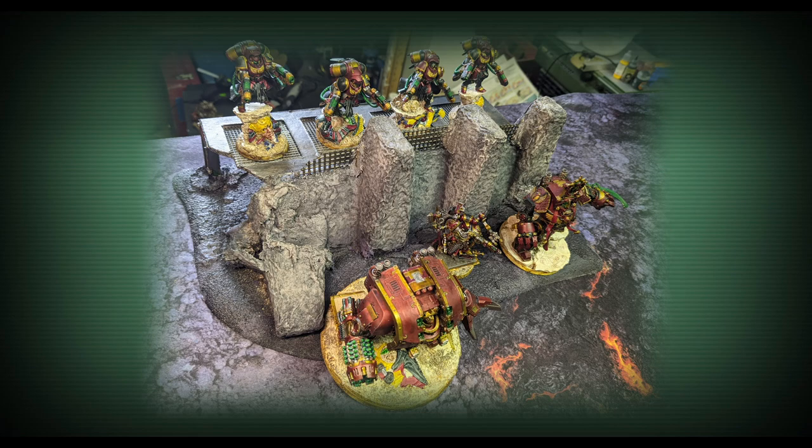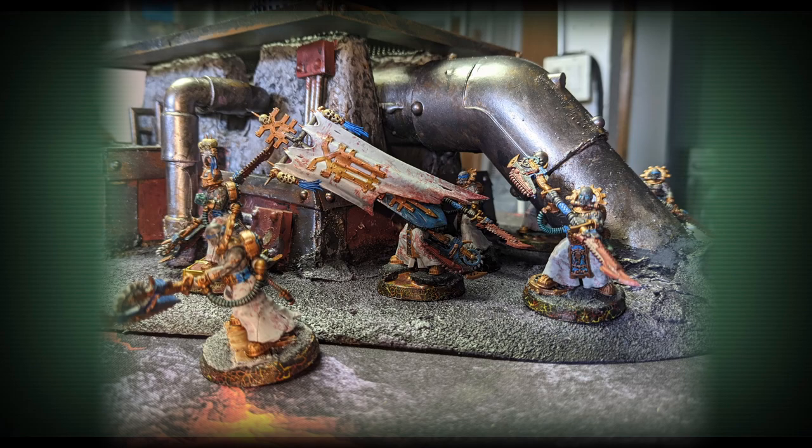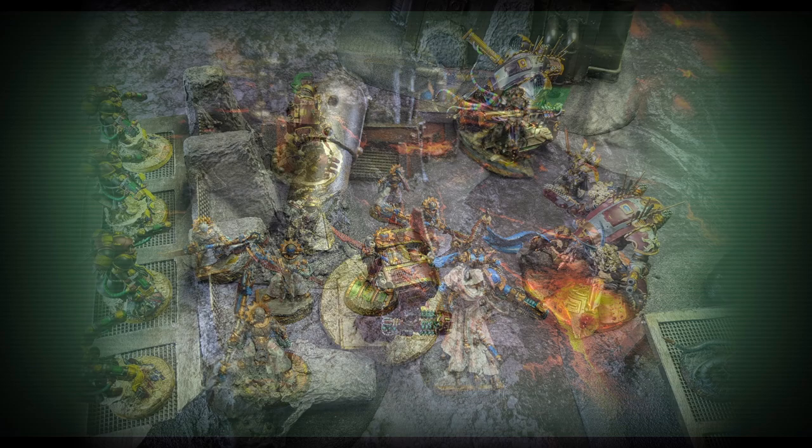Chapter Master, we have engaged the heretics at the chemical processing facility in the volcanic ash wastes. They have brought many great war machines to bear, and they attack with savage ferocity. However, we shall know no fear in the face of our adversary, for we bring the light of the angel and the justice of the emperor.